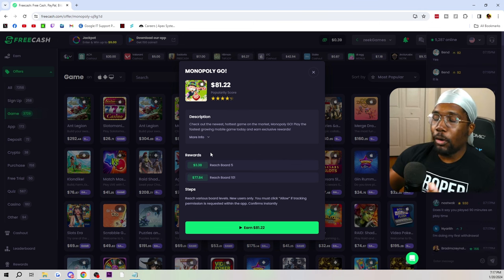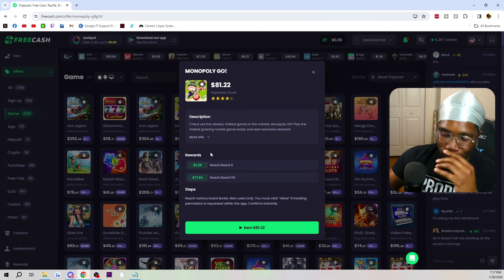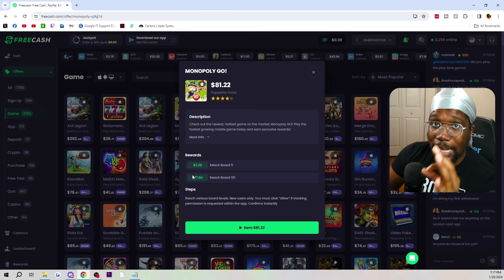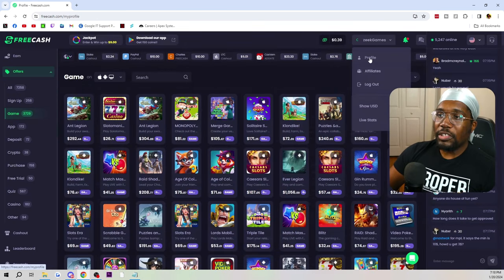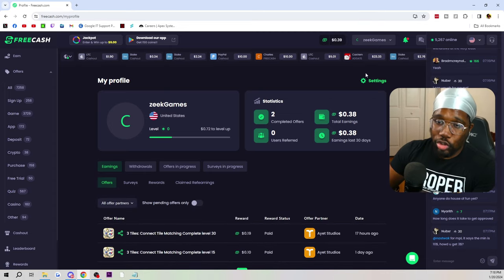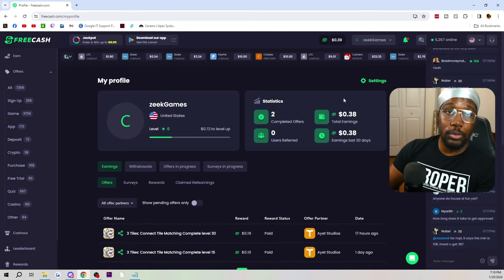If you reach board number five — and I'm already at board number 12 — you get three dollars and 38 cents. Honestly, it does not take long to get to board number five. Since there's something wrong with my Monopoly Go, I decided to play another game to show you guys how this actually works.